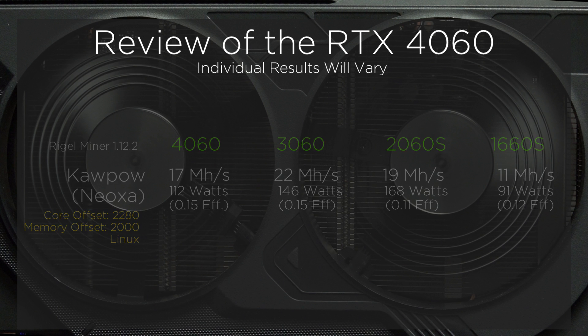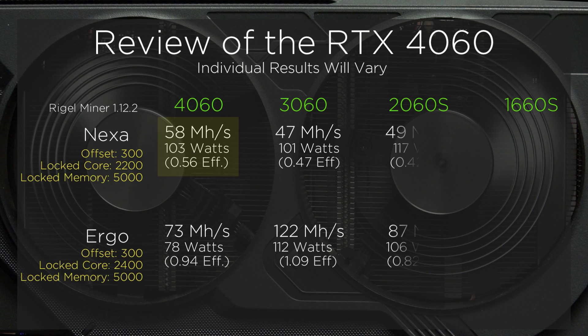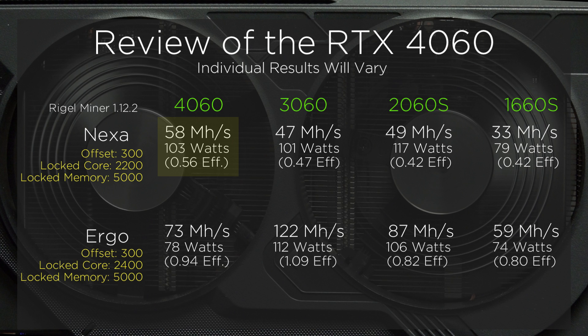Lastly, I will put the numbers up for Nexa and Ergo. The 4060 will benefit most on Nexa, while the 3060 will remind us that it still has a very good place when mining Ergo.